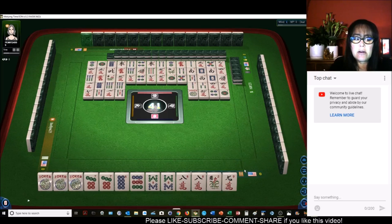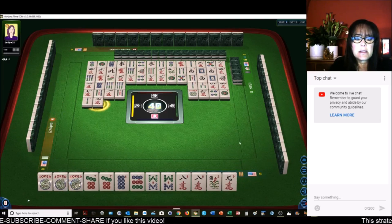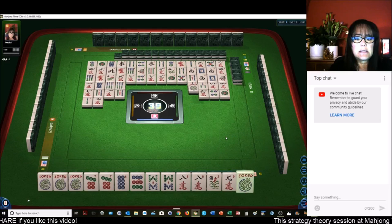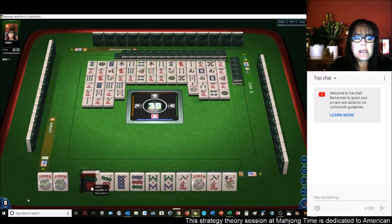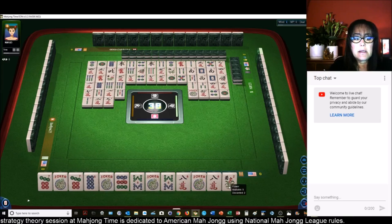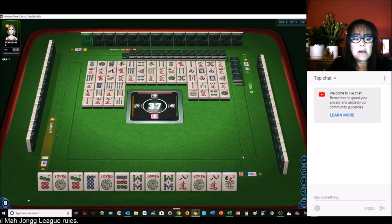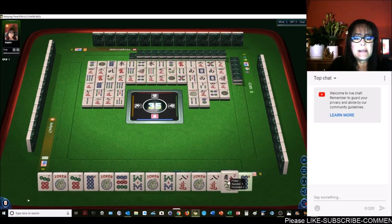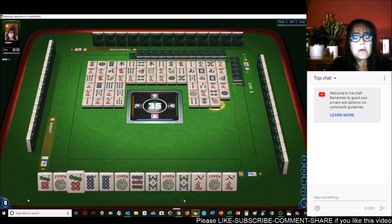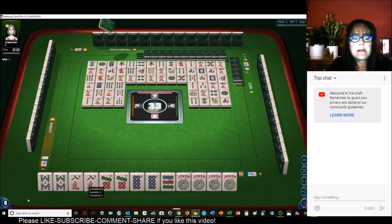Right now we're okay — this hand is viable. Let's go ahead and commit because we're one away. All we need here is any one of these pung tiles, or an eight dot — one away. Now if the eight dot goes down, we could always switch to like numbers with eights and use the sevens as joker bait. We got the eight dot. So we've got our pair. Now all we need is a seven dot, nine dot, eight bam, or eight crack — any one of four tiles.